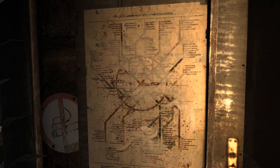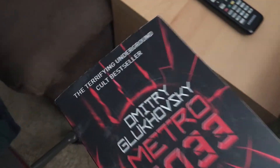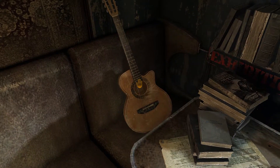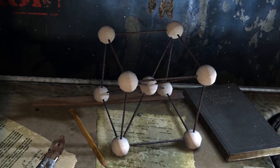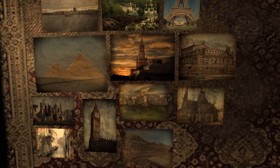We get a map of the Metro signifying our impending journey, and the book this entire game is based on. We get little insights into Artyom's own life — a guitar you can strum, various objects around the room, and most importantly, all the pictures posted on the walls.